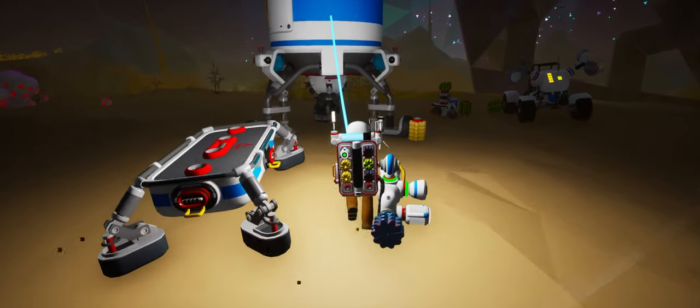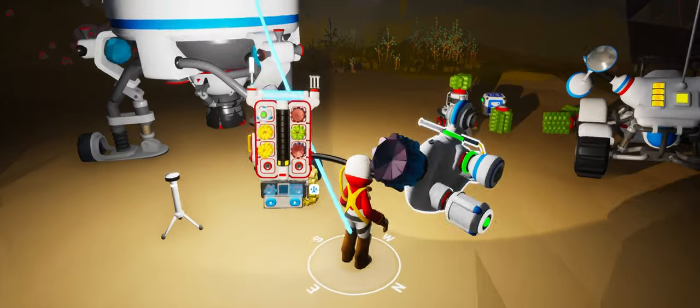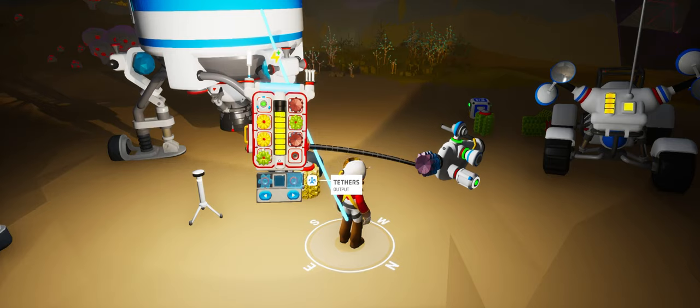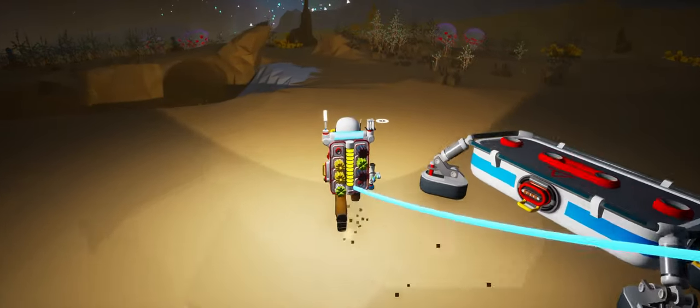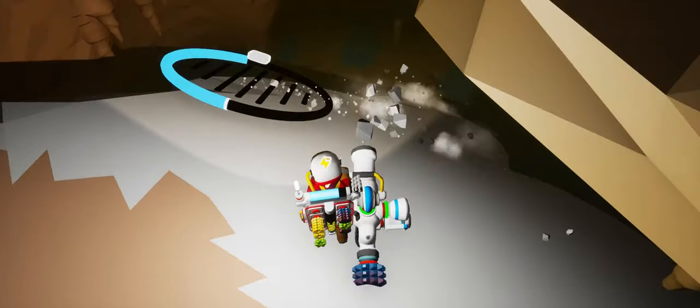So that doesn't provide power — it only provides oxygen. That is useful to know. Let's get our generator and turn that on. This can stay down here. Let's continue going down. I have no more soil, but it looks like we're at the bottom now.